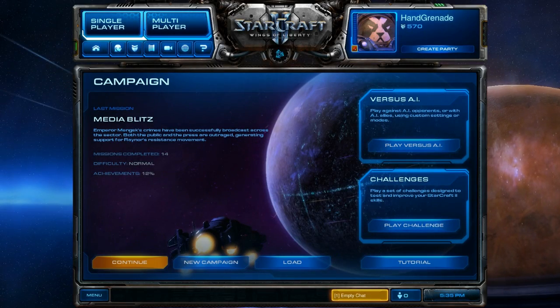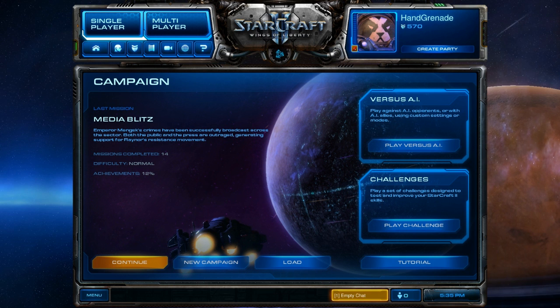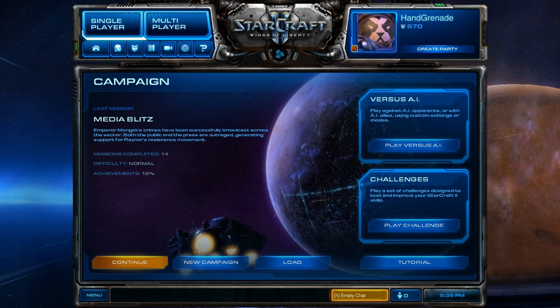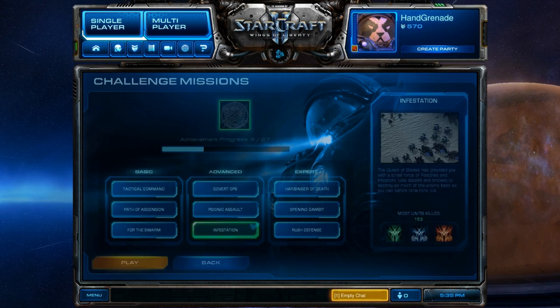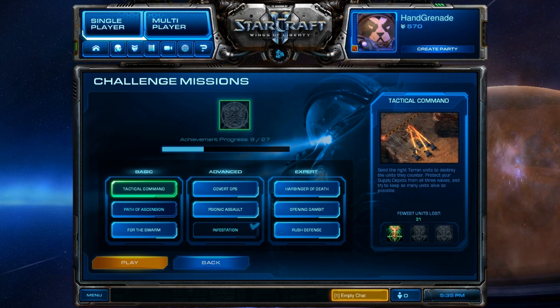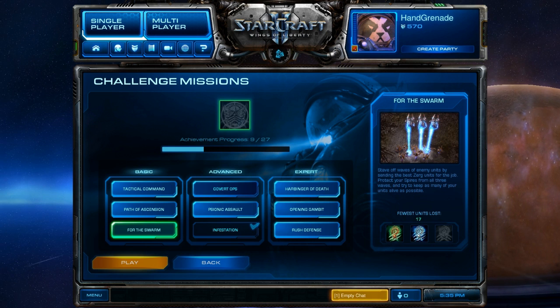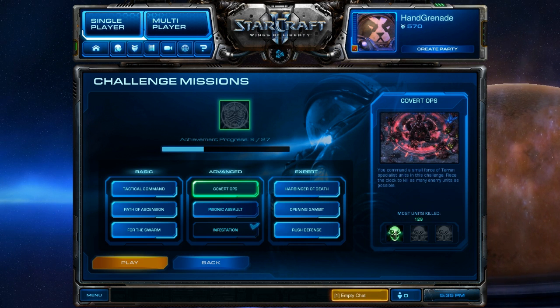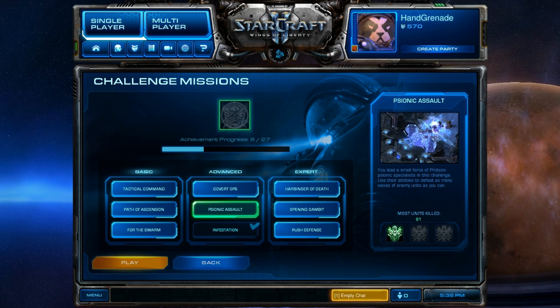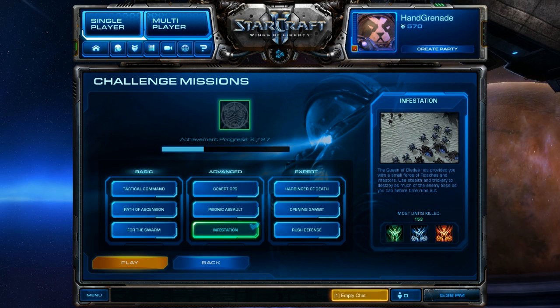At this point, go to single player. Once in single player, you'll see two boxes to the right — click the bottom one, Play Challenges. When you click Play Challenges, you're going to see the nine challenges that StarCraft II has. The first three are pretty easy, the next two get progressively harder, and the last three I haven't even tried yet. All you have to do is get one star on the first three and then the next three after that for the Panda, and you're set for those two achievements.